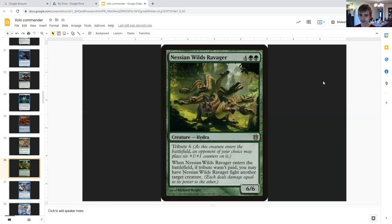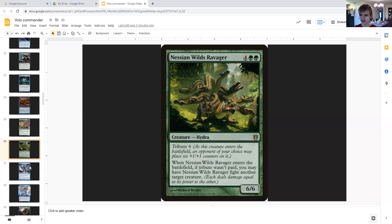Nessian Wilds Ravager: four generic double green, creature hydra, tribute six. As it enters the battlefield, an opponent may place six plus one plus one counters on it, making it a twelve twelve. If the tribute cost isn't paid, it fights another creature. So you can get two twelve twelves, or two six sixes that each fight one of your opponent's creatures and probably take them out.